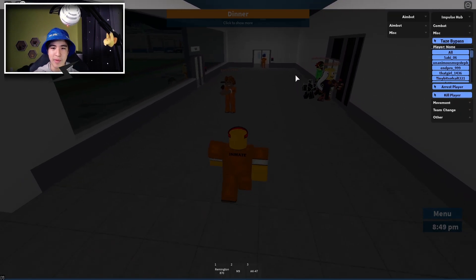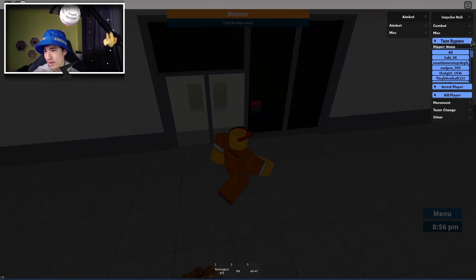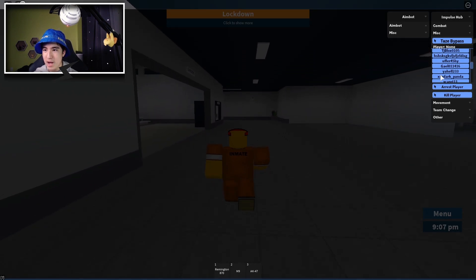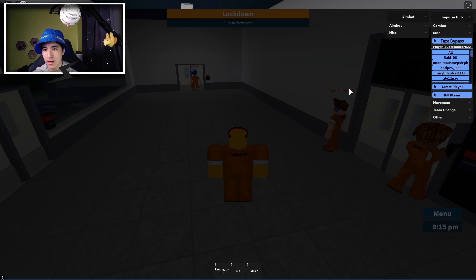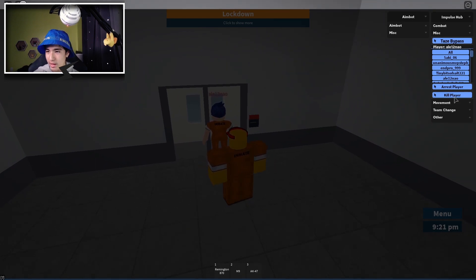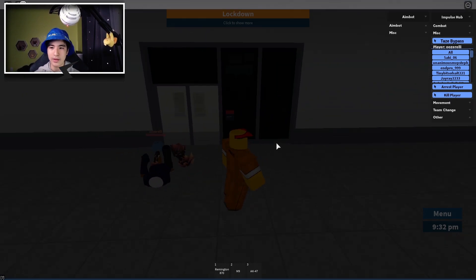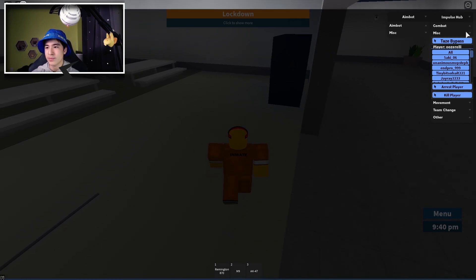We also have miscellaneous, so we have tase bypass. If you guys can't tell from the title, it pretty much bypasses the tase — so if you get tased, you don't fall. You can also select the player and either arrest them or kill them. So let's get this guy — 'Ooze.' Kill player. Bam. And of course, you can do that if you're a cop too — you can arrest the player. So that's pretty cool.